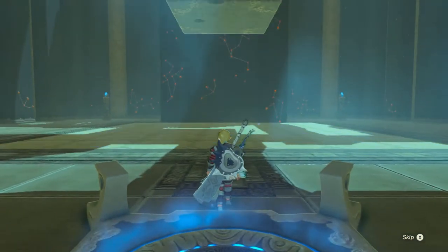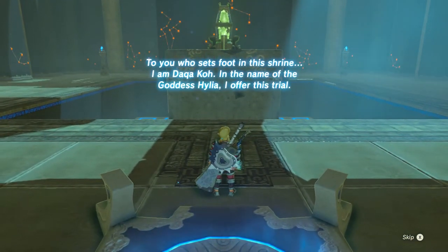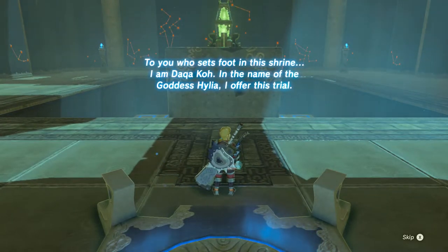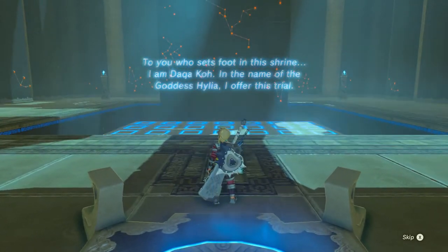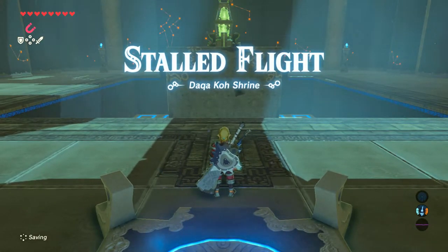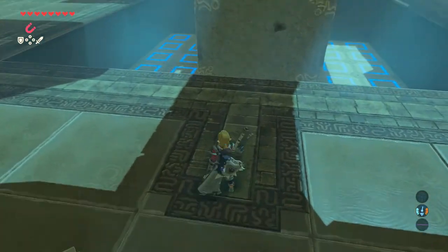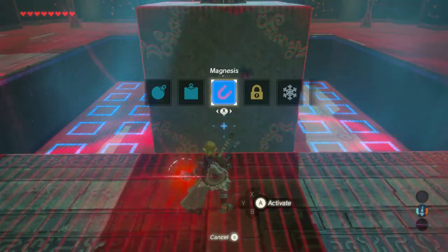So the Daka Ko shrine is a super easy and a really fast one to complete. It's likely one of the easiest ones that I've completed so far in the game. Once you start, you'll be in a large square room with a gigantic box in the middle of the room, and the floor underneath the gigantic box will be moving up and down, causing the box to bounce, kind of like a trampoline.